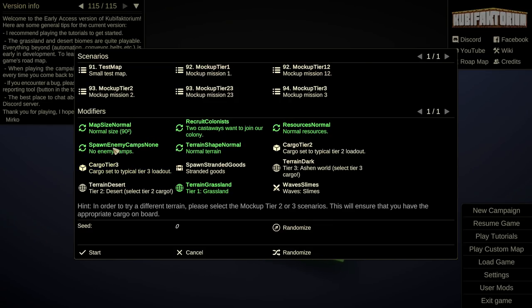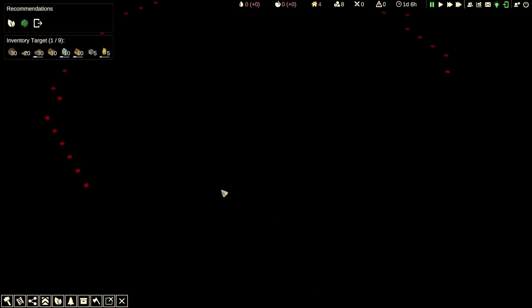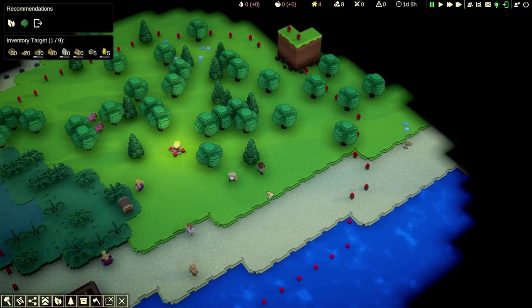We're going to make normal size, normal enemy camps. Let's go pigs, normal terrain, normal resources. That's fine. And go seed 69. Let's begin that one. Let's see if that's going to work better. Let's unpause. I'm guessing this is where we — there you go, we spawned in.